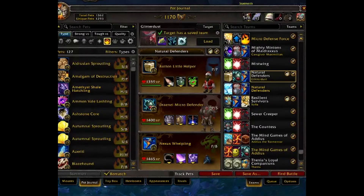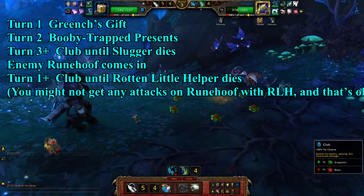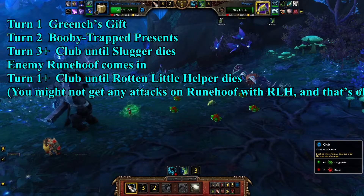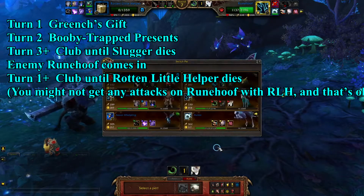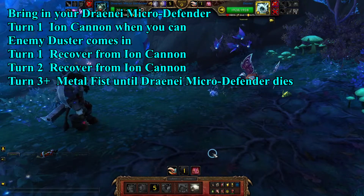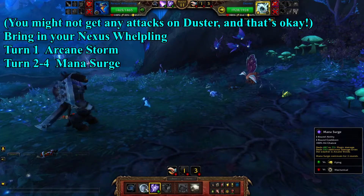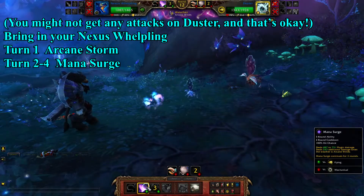My team consists of the Rotten Little Helper, the Draenei Micro Defender, and the Nexus Whelpling. So, let's get started.